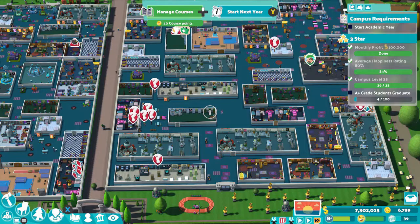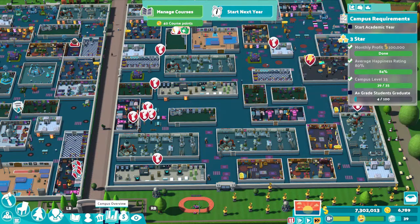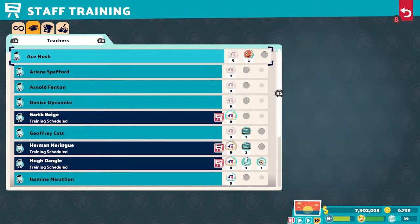Build three student lounges and place lots of arcade machines around the campus. Make sure you have about four or five first aid and pastoral rooms. If happiness doesn't reach 80% during the academic year, wait until the summer break and students will reach a higher happiness level with no classes to attend.